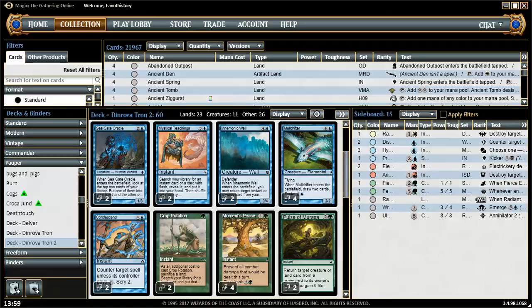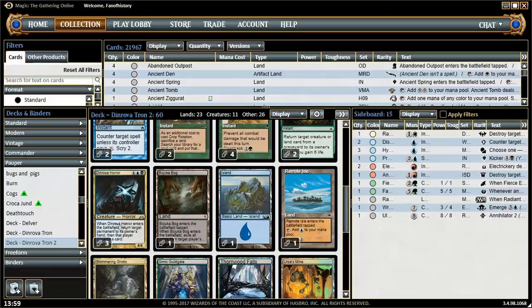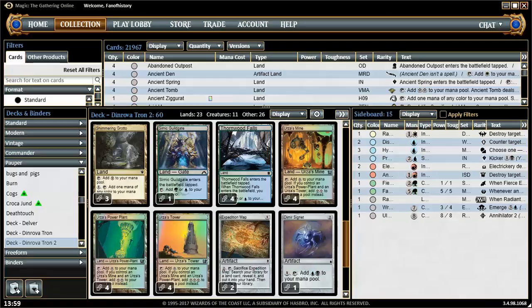And then we have so many sweet spells. Two Crop Rotations — very nice. We also have at least one utility land: Bojuka Bog. We have Remote Isle for cycling as well. Two Pulse of Murasa — love it, though I think maybe one is enough. And then one Signet for some reason and two Expedition Maps. That feels super wrong. I would really like four Expedition Maps, but Tron apparently just happens when it happens.